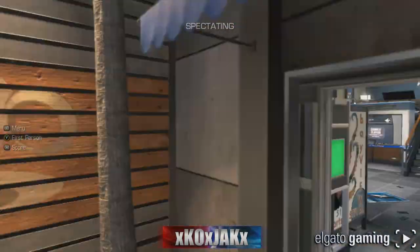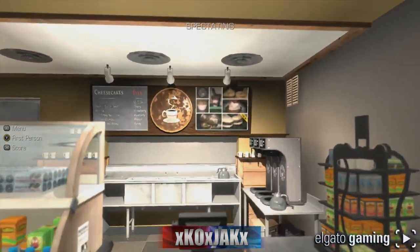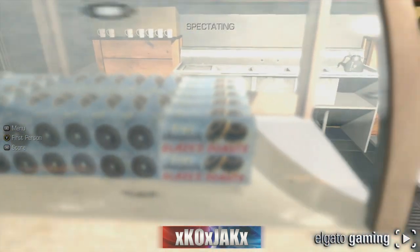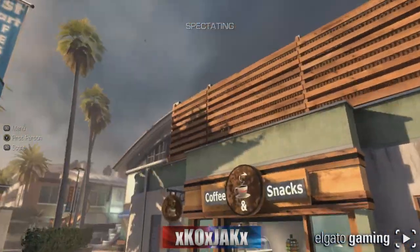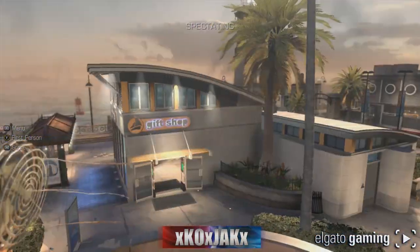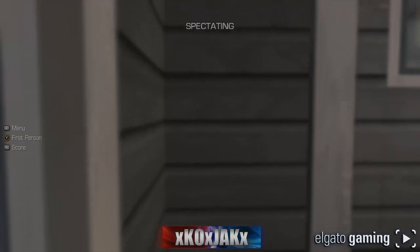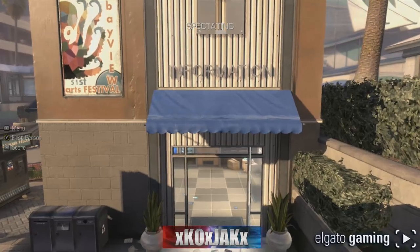Hopefully you guys are remembering all this — it's a lot to take in at once, especially for me because I don't know the map. This is my first time and I'm sharing it with you guys as I go. We've got a coffee house — some juices, donuts, cheesecake. Looks like you can take the stairs and get up onto this porch area, which is going to be another sniping area. Watch out though — you can get sniped from somebody sitting in that back corner with the right angle.